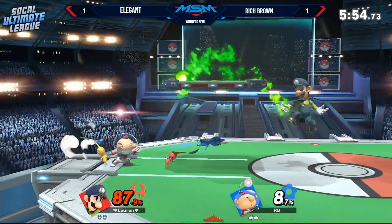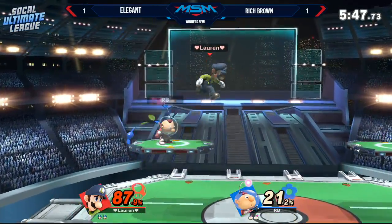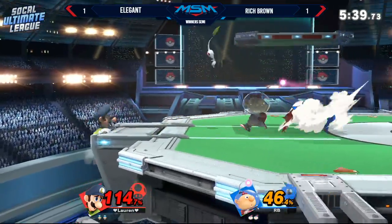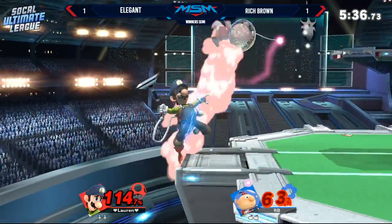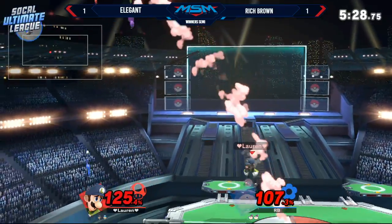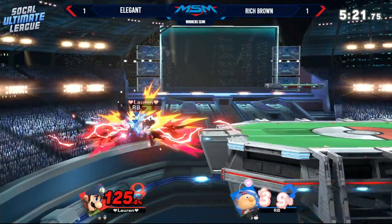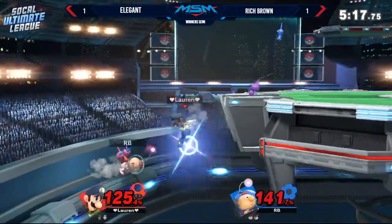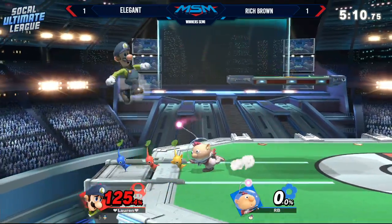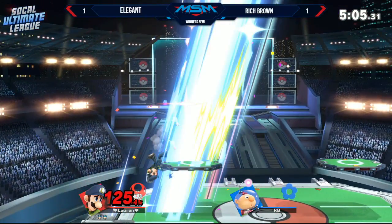Olimar's light so you have to get the stock eventually — as long as you get a nice hit off stage. Elegant intercepts with another dash attack, gets that back air, keeping up control. Rich Brown playing the slow control game. Elegant gets a grab — this could be the equalizer in percent. Down throw into up B — Rich still alive by the skin of his teeth looking to recover. Elegant doesn't respect the purple pikmin this time, uses a fair to clank the hitbox and continues the edge guard. Yep, that is over and Rich could do nothing about it.